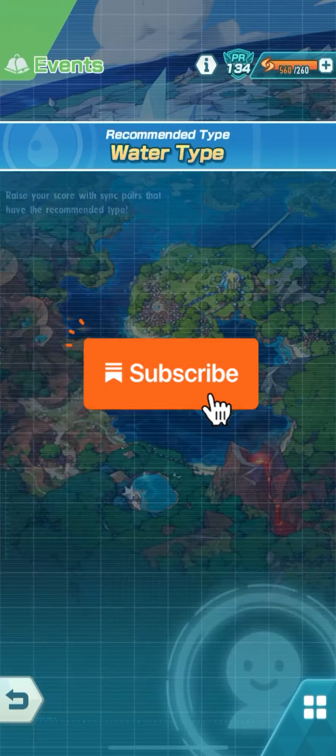Yuseem and Suicune are the damage dealers, and because of Blizzard and B-Serve they are going to increase the multi-hits — we're up to 26 hits right now — because every time Yuseem and Suicune uses Blizzard or B-Serve there are usually three hits.